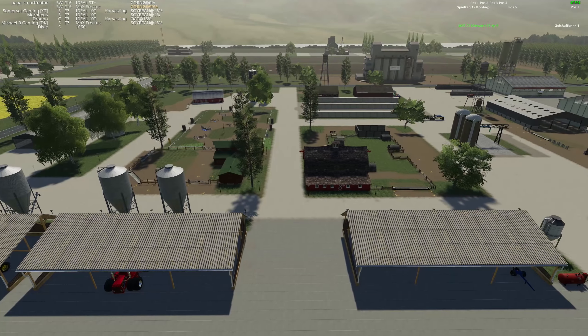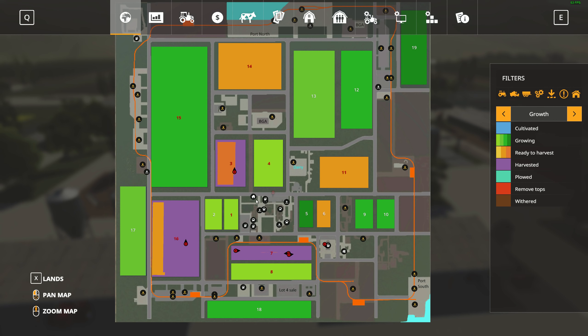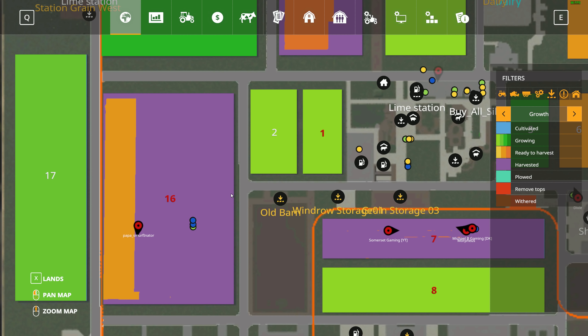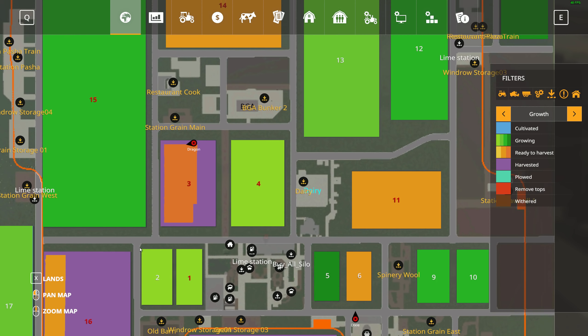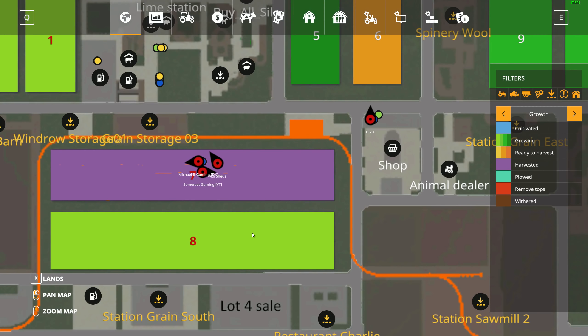We just bought a few more fields — let me show you what's going on here in episode one. We already got people working the fields. Somebody down in field number three is harvesting oats, and Papa Smurf is harvesting corn in field 16. If you're not familiar with this map, there are 10 extra multi-fruits. We've got a few bodies down in field seven looks like they're just finishing up the last little bit of the harvest.